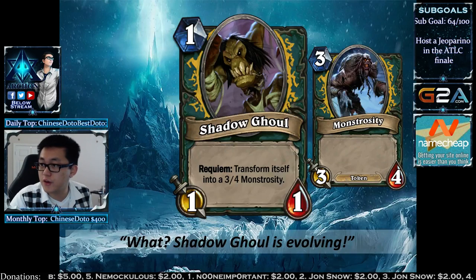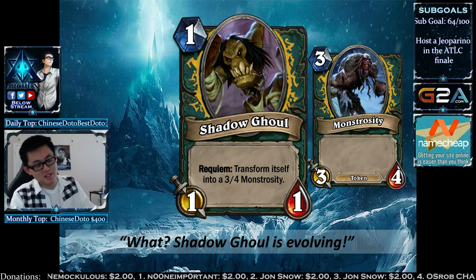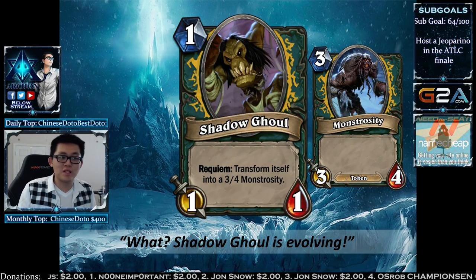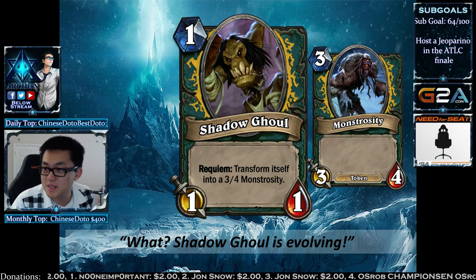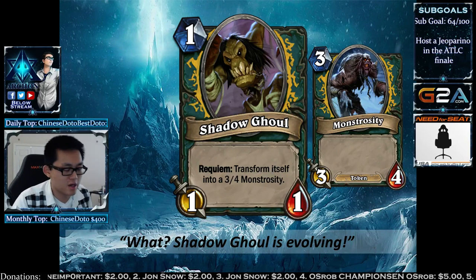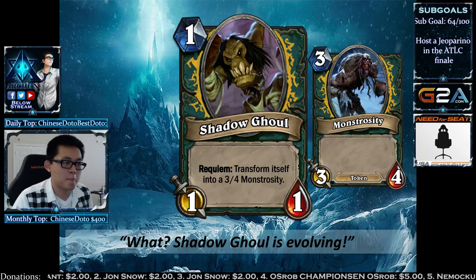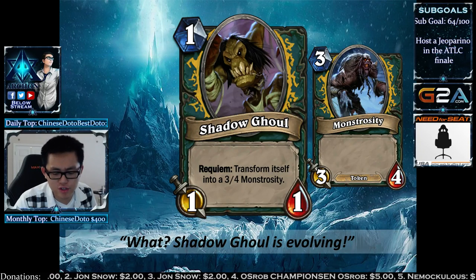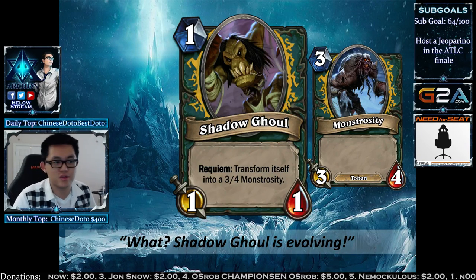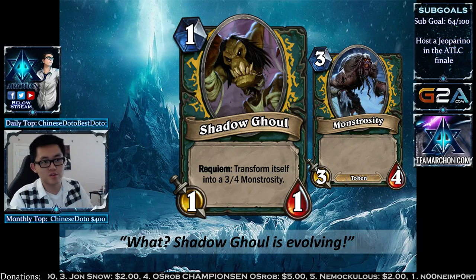The first one-drop is Shadow Ghoul, a 1-mana 1/1. If something else dies when this is on the field, it becomes a 3/4 — pretty much a Spider Tank. It's a token, so you can't craft it. The dream is playing this at turn 3, using the hero power, and it turns into a 3/4. The super dream is playing two Shadow Ghouls at turn 2, using the hero power, and getting two 3/4s.